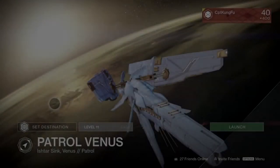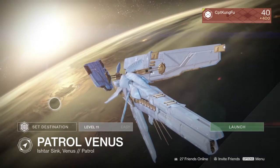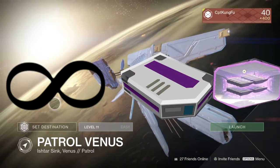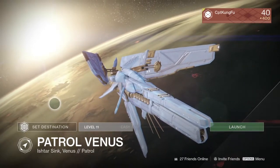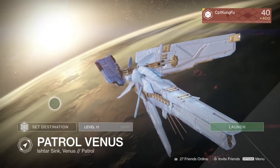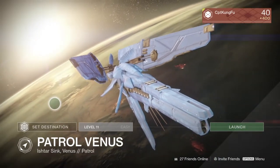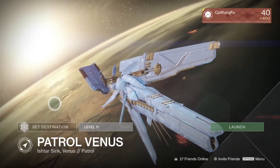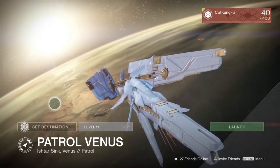Hello everybody and welcome back to another Destiny video. In this video I'll be showing you guys how to get infinite sword ammo. So you pop a synth and that's your last synth for heavy ammo, and you run out, but there's a way that when you die or have to wipe in a raid, you can get all of your heavy ammo back — or most of it. It depends on how much heavy ammo you had when you died or used.